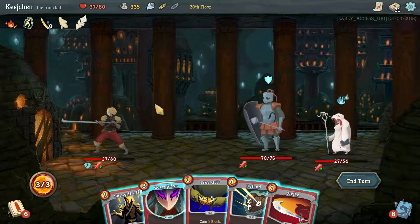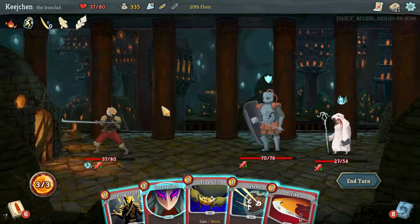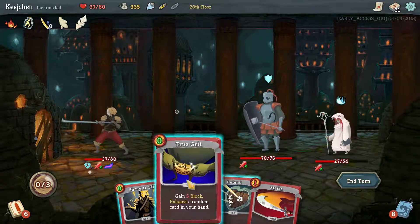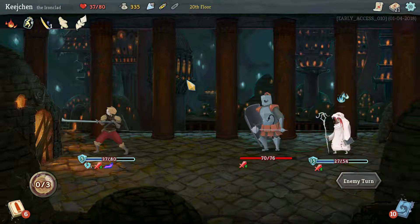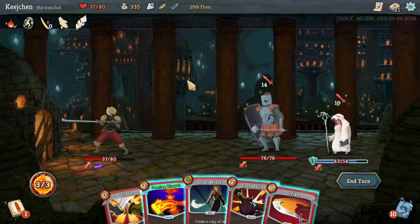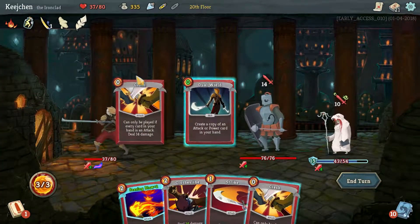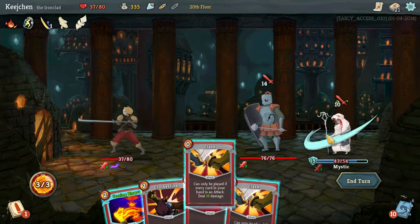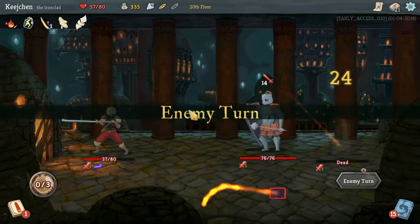Okay, now they're not attacking. This is not a good turn but I should probably set up the Corruption. True Grit and hope it's not Shrug It Off — it wasn't good. That's all I wanted — get rid of something else. I was hoping for this Strike, honestly. And then she heals and he protects her. Now we Dual Wield — probably the Clash — why can't we play it? Because we got the Dual Build, right? 23, 16 per. Yeah, Clash — gotta focus that lady down.